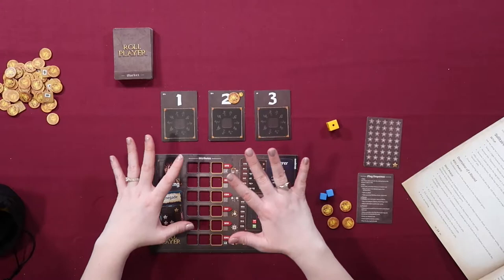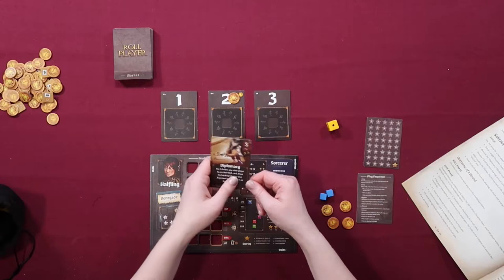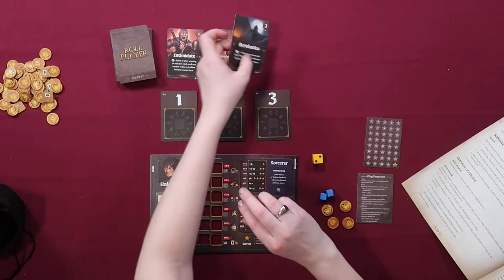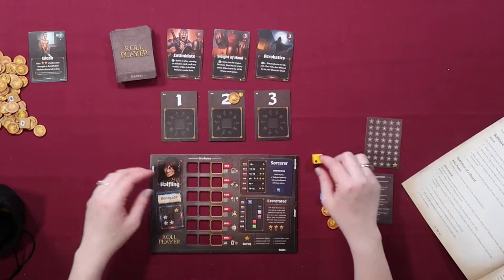The difference between a one-player game and a two-player game is that you get a single character sheet. You also remove this card — diplomacy — from the market, which says 'pay one gold to another player to use their skill card.' Obviously there are no other players, so you shouldn't include this. You also remove a gold die from the bag. This is going to be the enemy die, which will be affecting the market as we play.